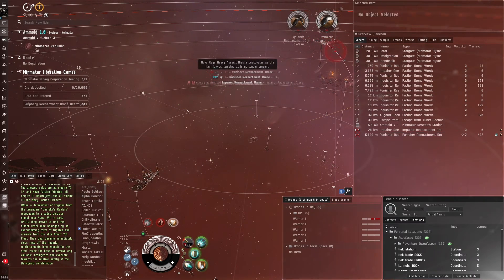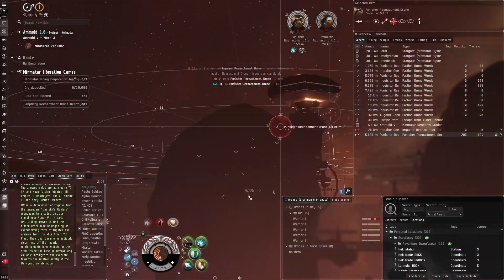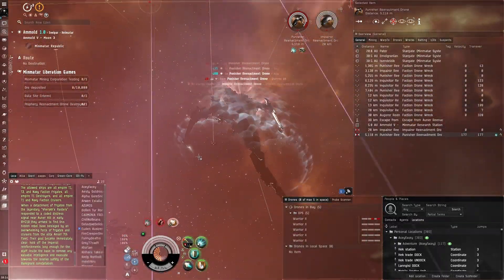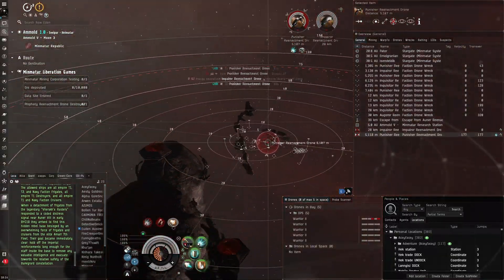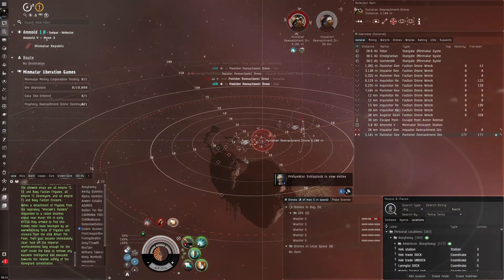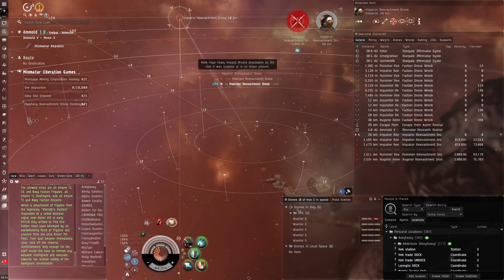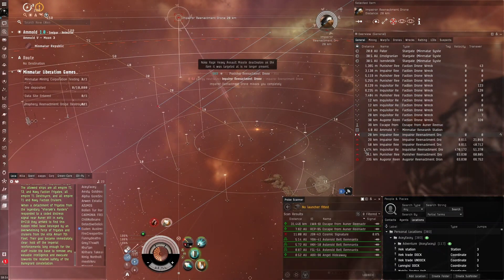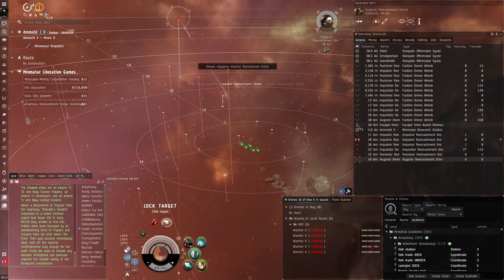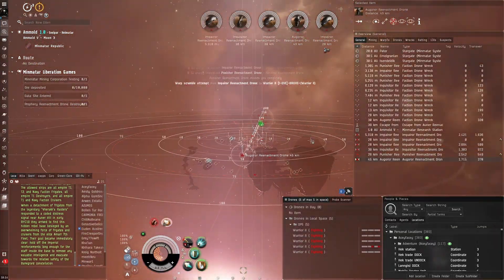A real buzzkill after spending so long moving it. A navy cruiser or the biggest ship you can bring here — you can't use T2 hulls. I also think destroyers are really bad for this event because they're usually not as durable as frigates or cruisers and would likely get killed pretty quickly. This random Impair is really far — we'll send our drones for it and have our heavy missiles take out the cruisers.